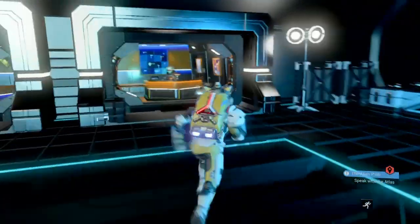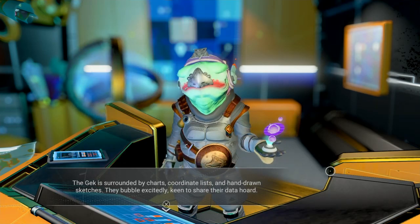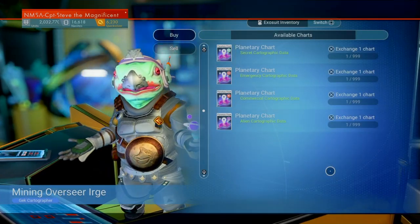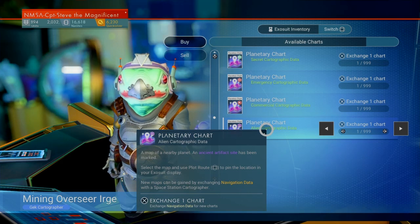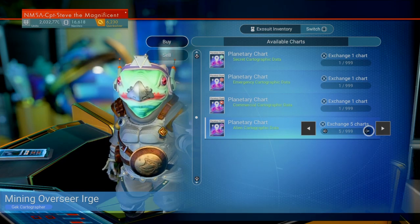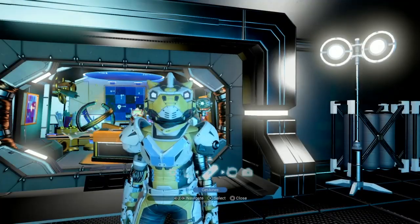Once you've got your navigational data, you want to go and see this cartographer guy over here and exchange your navigational data for maps. You can also buy them with nanites. But what you're after is an alien monolith-y type one. I'm just going to grab five — usually if you get four, that's probably about good enough, but I'm going that one extra.